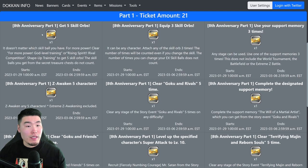The first mission to get a ticket is to get 5 skill orbs, and obviously that's very easy — you just gotta do the skill orb events daily, do the Whis event, basically any events that drop skill orbs. Get 5 skill orbs and you'll get a ticket from that. The next mission is to equip 3 skill orbs — just give any of your units 3 skill orbs, or 3 different units 1 skill orb each, whatever you want to do.